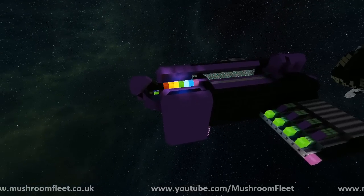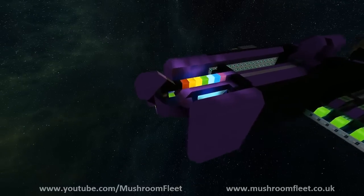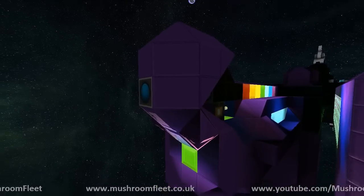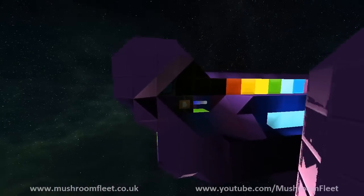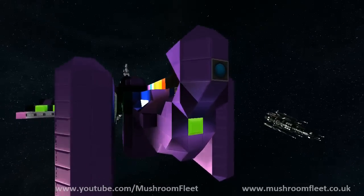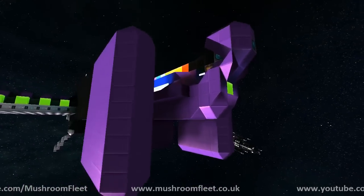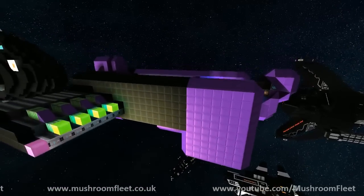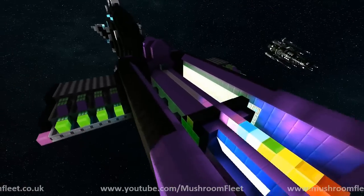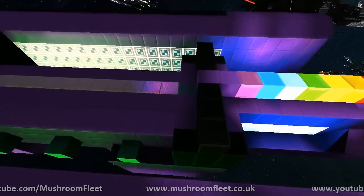Welcome back everybody. Today I've got another ship to show you. This one is called the Bolos - it's a destroyer or missile boat. It's got a bit of an interesting head design, a sort of figurehead cambot style. The main body of the ship is in the center, and we've got the weapons on each side with two weapons pods facing in all directions - one weapons pod for each color.